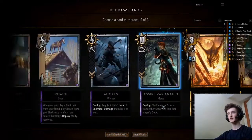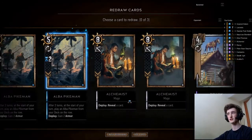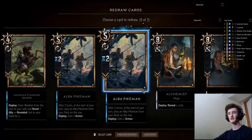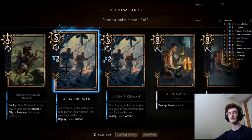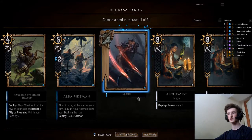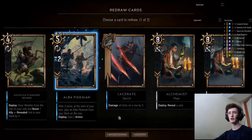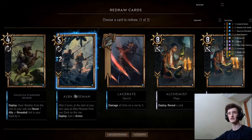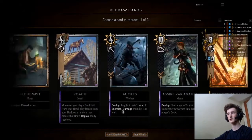Basically the cards we don't want here are Pikeman - we don't want more than one usually - Imperial Golems obviously, and Roach. So I'm going to start with blacklisting Pikeman this time round. Usually if you have a Golem you want to blacklist that first so you don't draw more of them, but here it's fine to blacklist the Pikeman so we don't draw any more, because we only want one. If your opponent's running removal, for example if they're Radovid, you might consider having two in hand just to pop the second one out and get that thinning going anyway, even if they remove it.